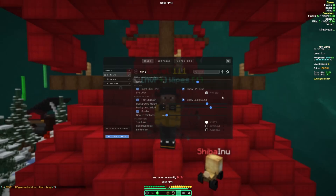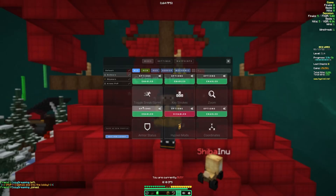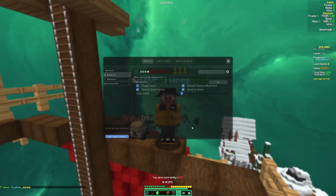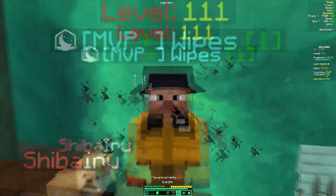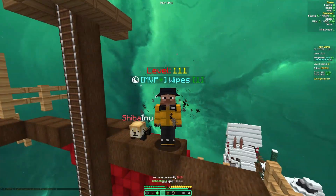Next one is CPS — the only thing I changed here was Right-Click CPS, so it shows my right-clicks whenever I'm clicking so you can see how fast I'm clicking on both sides. Next is my Toggle Sneak and Sprint — I think the only thing I changed here was the HUD, but I always recommend keeping that enabled. The next mod I'm going to go over is my Zoom mod. A lot of you guys always ask how I zoom whenever I'm looking out into the distance. The only thing I have enabled is Scroll to Zoom, so whenever I use my scroll wheel while zooming, it lets me zoom further.